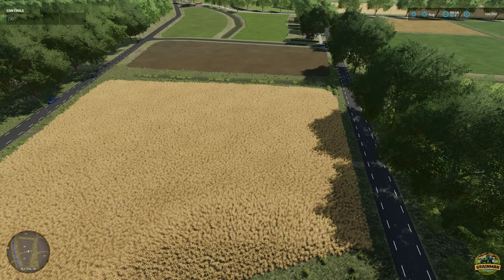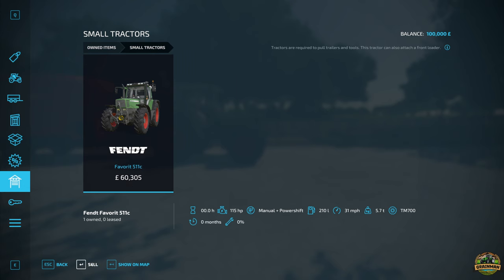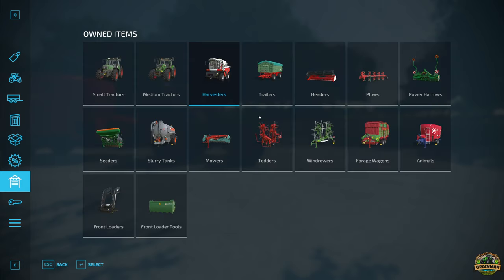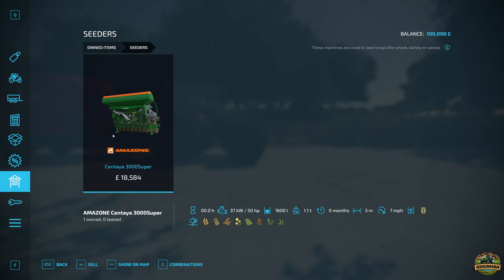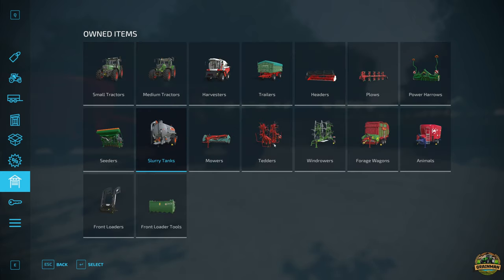Let's get our feet firmly on the ground and have a quick look at our starting equipment. We start with quite a lot: a Fendt Farro 511C small tractor, a Fendt 724, a Class Axion 800, a Fendt 714 Vario in medium. We've got the Rostselmash Nova 313 harvester, a Welger DK-115 dolly trailer, a Rostselmash header, an Agramash plow, the Amazone power harrow and seeder, a slurry tanker, and a dribble bar slurry distributor.